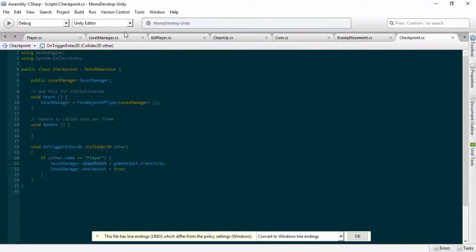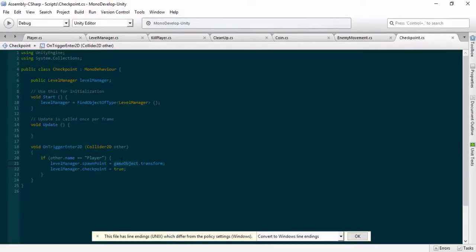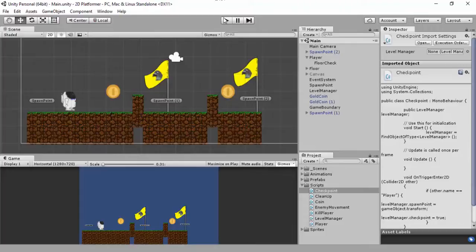The level manager's spawn point is referenced as a public Transform. If you're referencing something you want to say 'this spawn point is now equal to' - you won't do 'transform = rigidbody'. Since this is a Transform and this is a game object, make sure it equals 'gameObject.transform'. We access the transform component of the game object which contains rotation, positions, scales. I may need to put dot position if it goes funky, but let's test it.